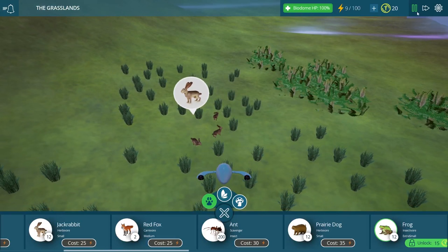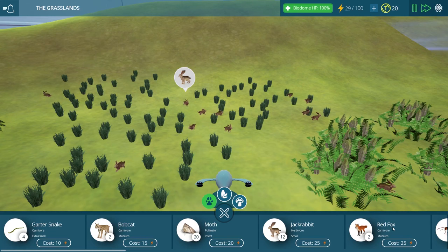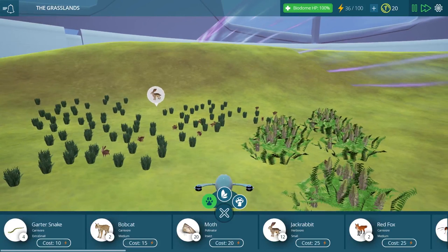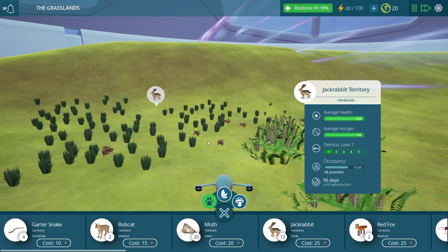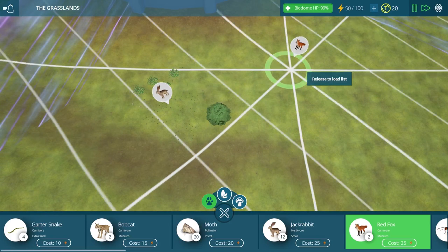I'm going to speed up the time as well so we gather our energy a little bit faster. The next thing we need to do is get our carnivores in here to keep our rabbit population in check, because they are going everywhere right now. We have 12 rabbits already — 12 out of 20 — so we definitely need some sort of carnivore to come in and keep that under control.